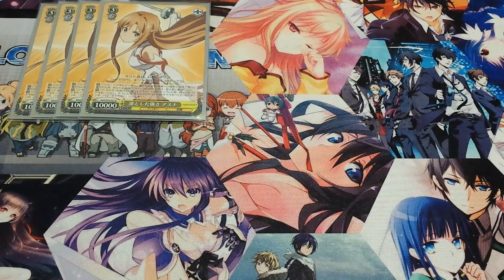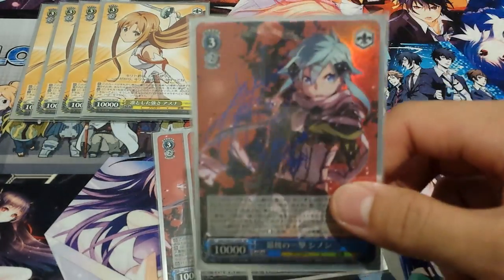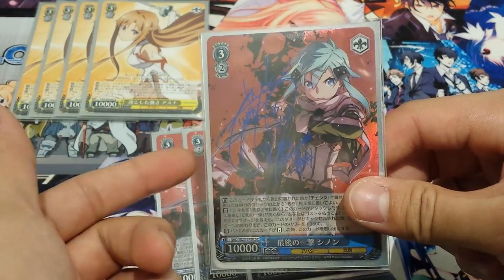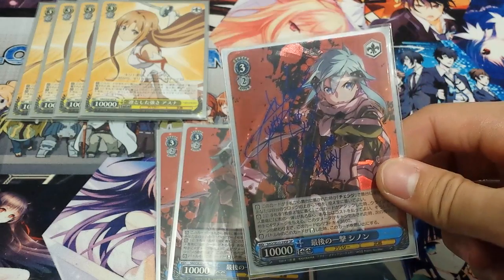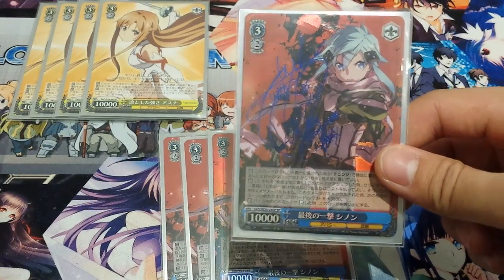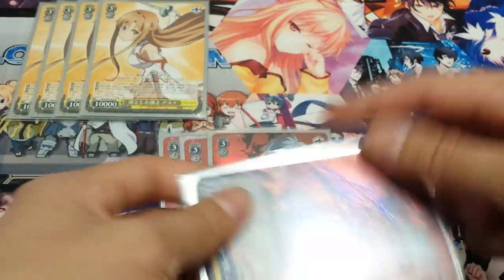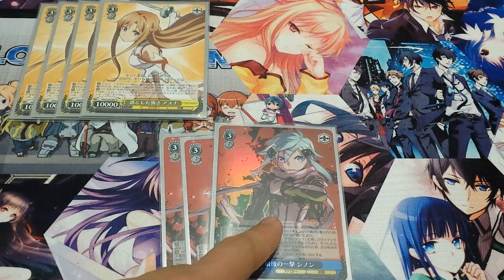Then we run 4 Shinon healers. Her ability is that she can heal via change or placing from hand. During climax combos, you can pay 2 stock and discard 1 card and then deal 4 damage to your opponent. If they cancel that 4 damage, this card gains plus 3,500 until the end of their turn. When she gets reversed, she gets sent to memory so she can't be used again.